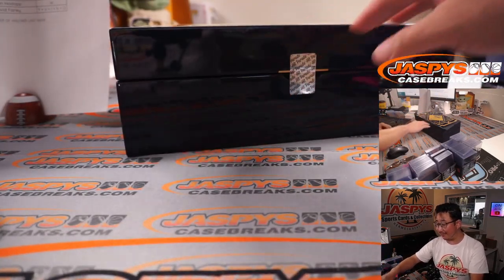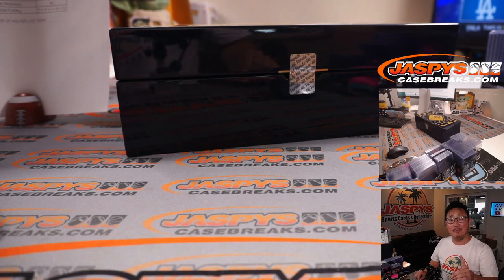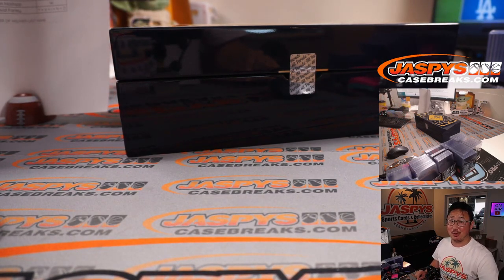And there you go, ladies and gentlemen. This was a lot of fun. That was Hit Parade Baseball Sapphire Edition, Random Letter Break Number One. I'm Joe for jazbeescasebreaks.com. Thanks for playing with us. We've got another four boxes in the store — jazbeescasebreaks.com if you want to check it out. I'll see you next time for the next break. Bye-bye.